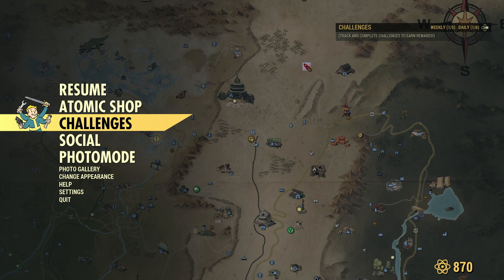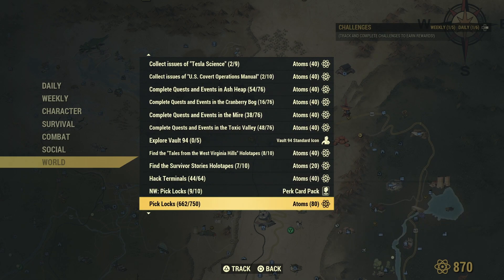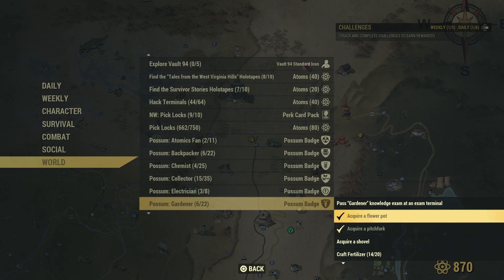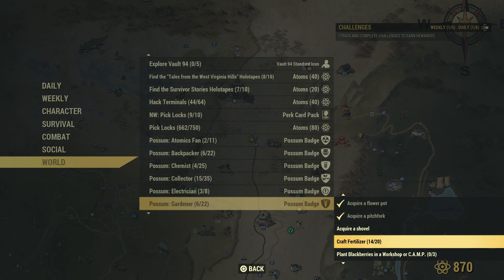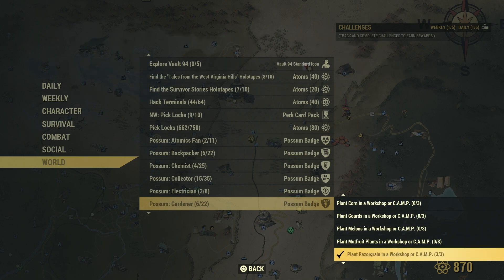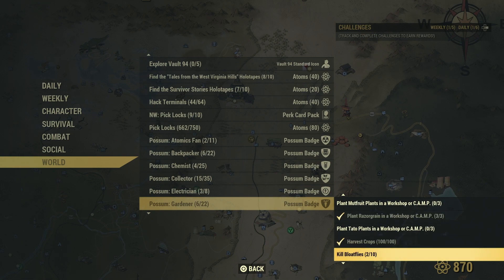So if I get out of Challenges and then World, I thought we might do something called Gardener. We've got to pass the exam, acquire various bits and pieces, some of which I've already picked up. I've found a flower pot and a pitchfork. I've got to find a shovel, make some fertiliser, plant blackberries, carrots, corn, gourds, melons, mute fruits. Razor grain I've already done apparently, potatoes. Harvest crops I've already done.